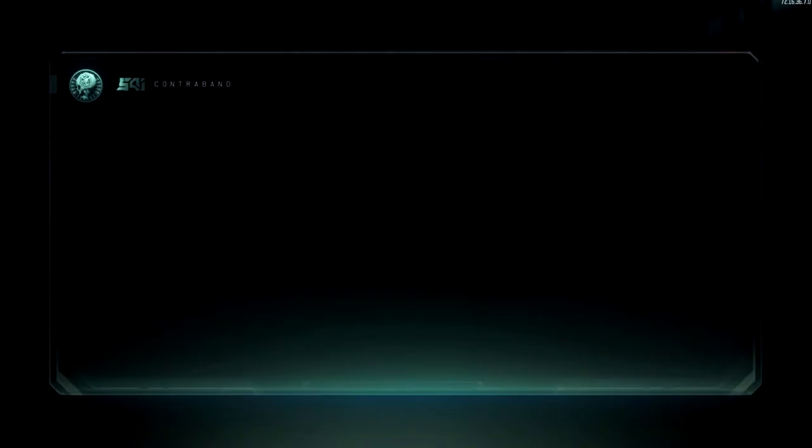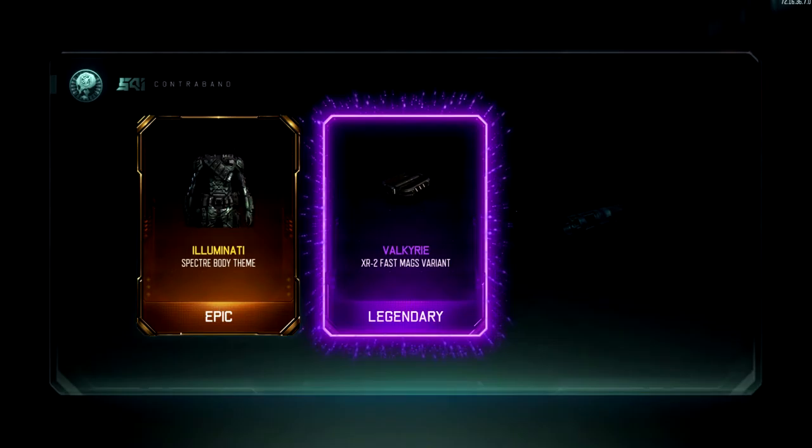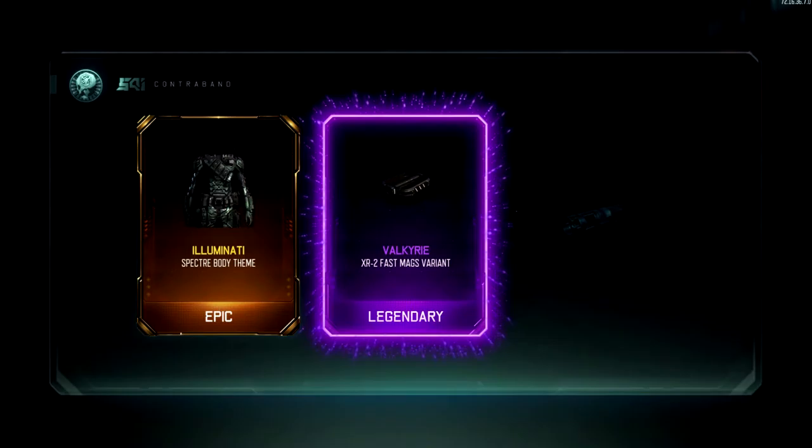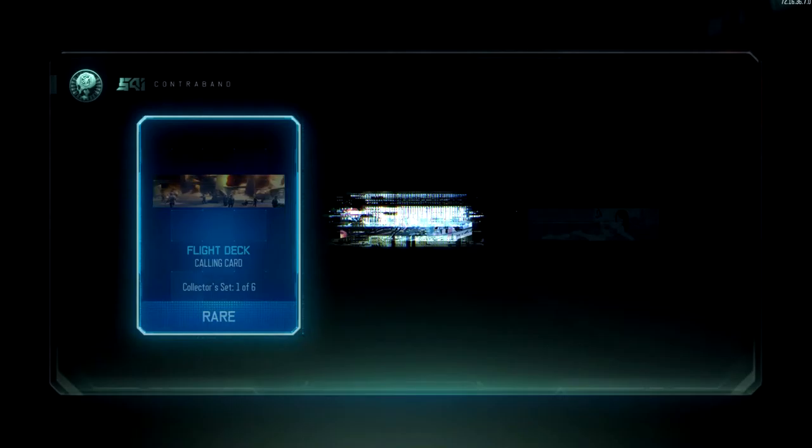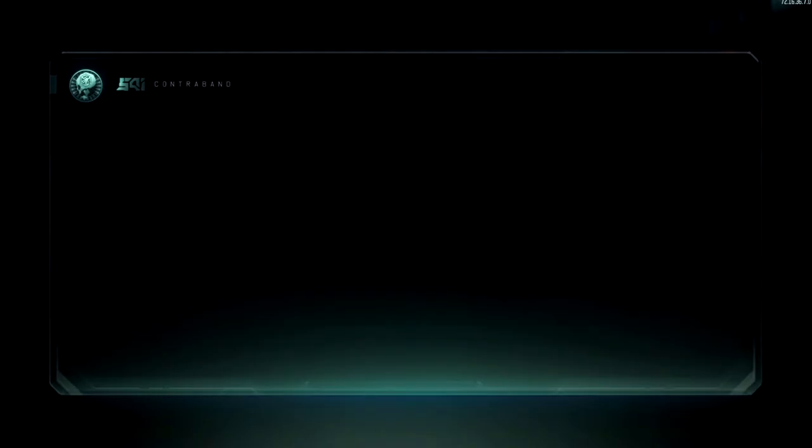Not too bad — grip variant and a couple of taunts and gestures. I think I read somewhere that you got less than a 1% chance to get a weapon out of one of these, which is ridiculous.